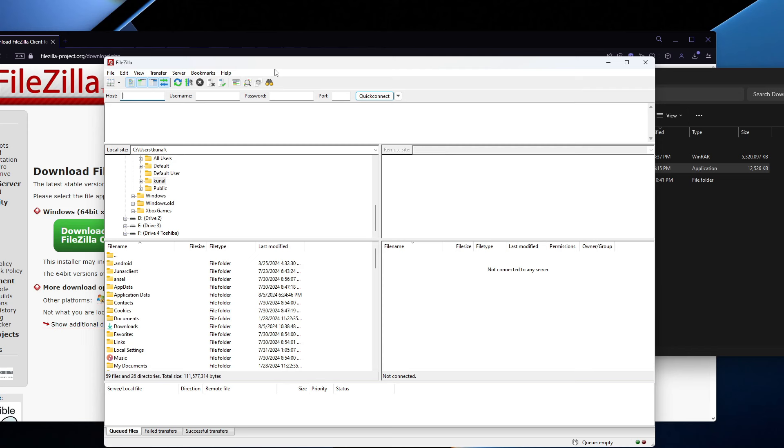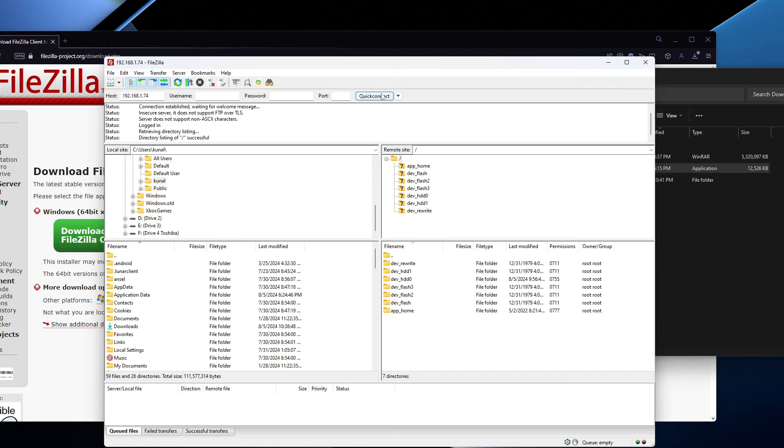Remember, you want to have Multiman Content Manager already opened on your PS3 before we get into this. Otherwise you won't be able to use FTP to transfer your games at all. Now a lot of this looks confusing, but on this side is going to be your computer's files. What you want to do is go on Host — that IP address I made you write down earlier, you want to type it back in. So I'm typing my PS3's IP address in, and you should press Quick Connect. If you did everything right, you're going to see files on the side where it says dev_hdd0 and all this.